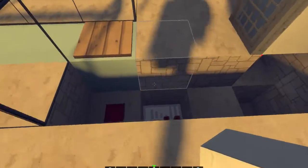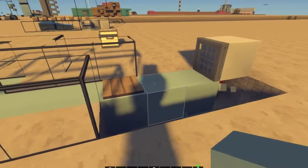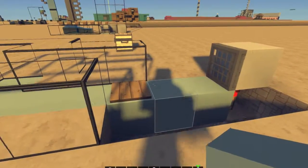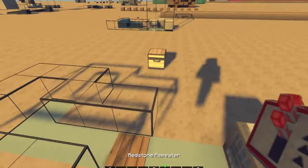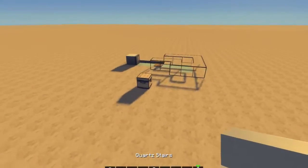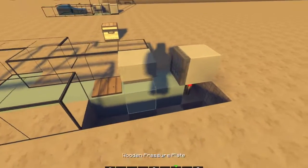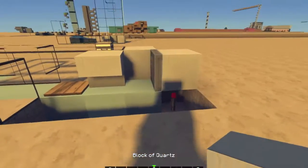On top of the redstone torch, place down a block of your choice with a trapdoor in it, and that will update itself. Then you want to replace these blocks here with ice. Oh, there's one thing I forgot to tell you to get — you want to get a stair block too. This is like the most important part for your elevator — the stair — or else it won't work.